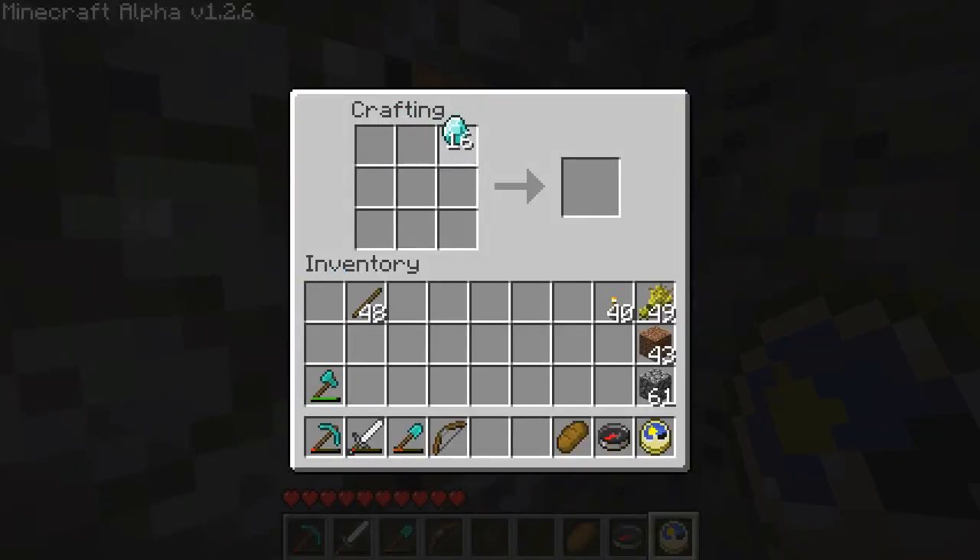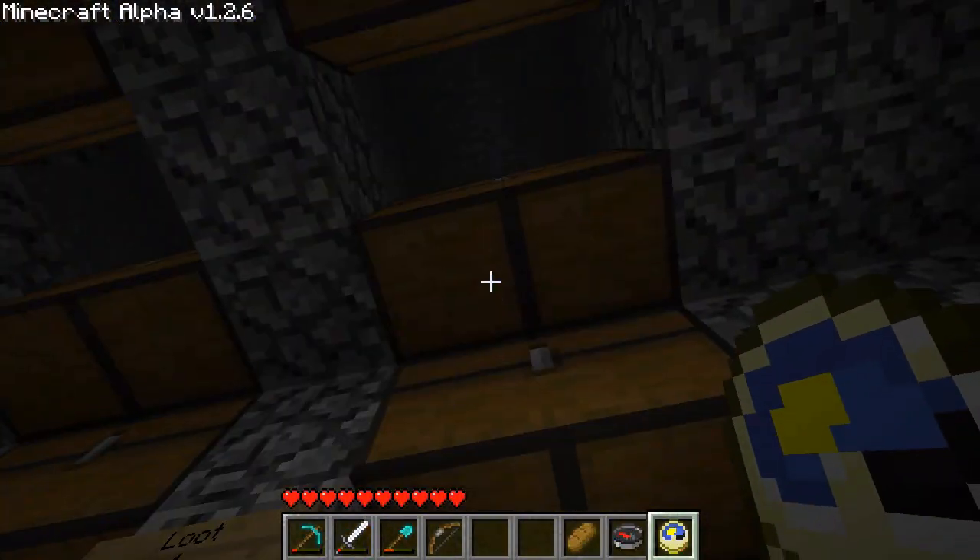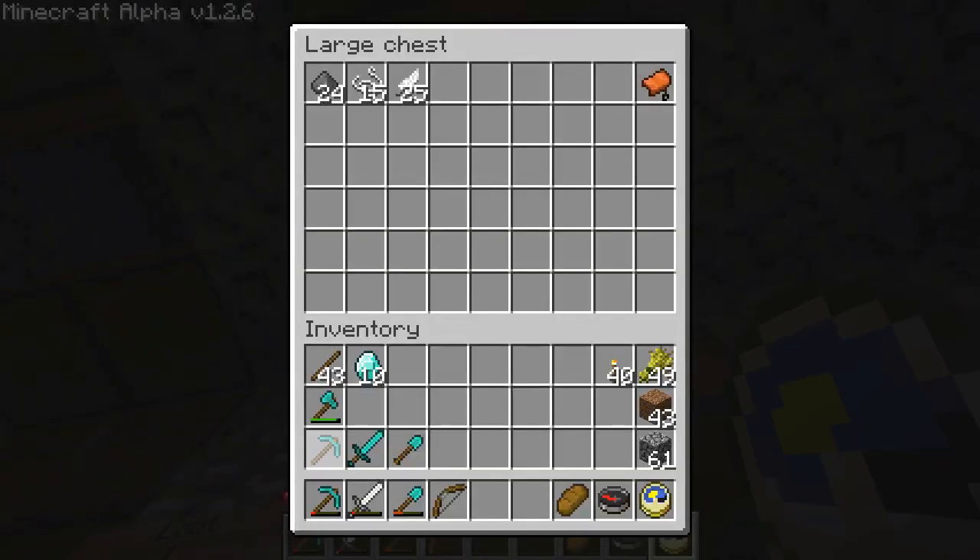We're going to go ahead and craft another diamond pick. We're going to craft another diamond shovel. And we're going to craft a diamond sword to replace that other one. Okay, now let's put those back in the ore cabinet.